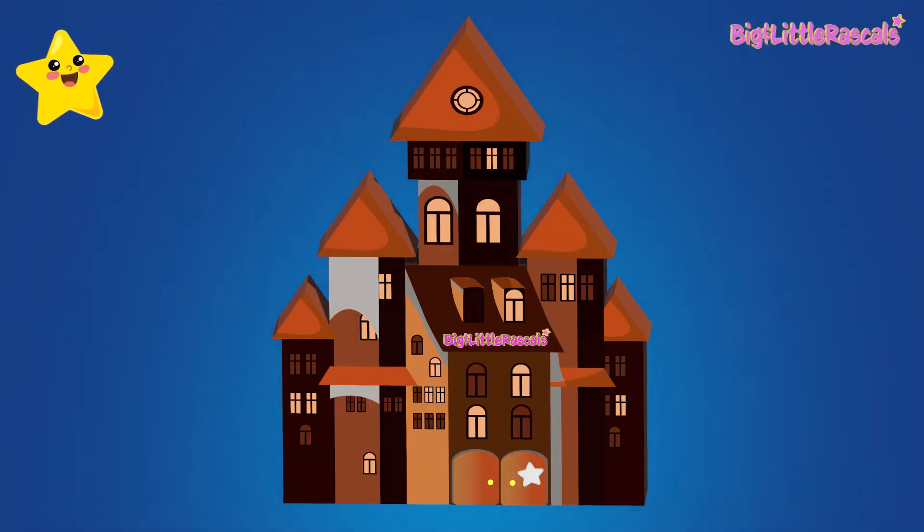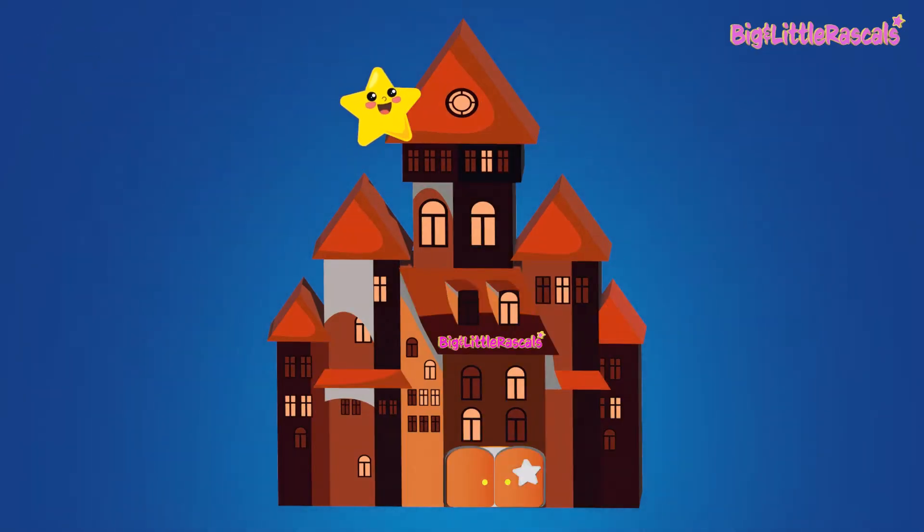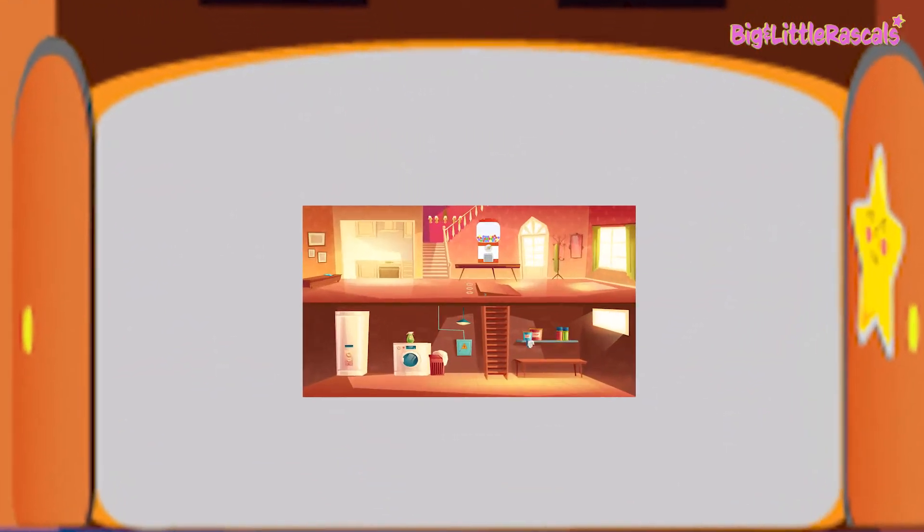Once we have the lucky star, we can use the star to unlock the gate. Let's place the star into its place. The gate opens now and let's enter the castle.